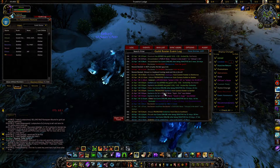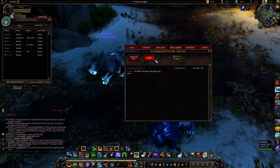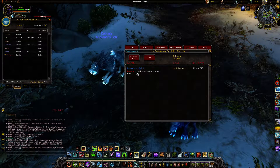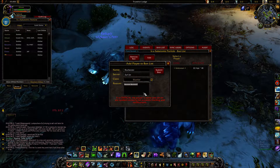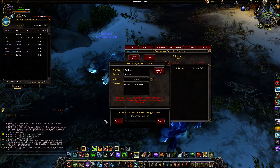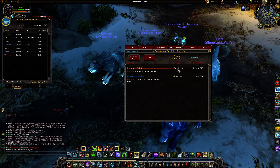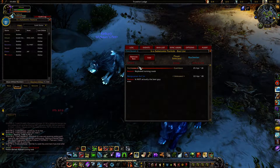It's pretty neat. I also have a ban list that you can create. You can add bans in a couple of ways. Let's say I add Rochester, who is a warrior, and I note 'keyboard turning noob.' It'll ask if I really want to kick them — I say yes — and it detected that this player used to be in the guild, so it knows their old rank. Now I can create new bans or remove bans.